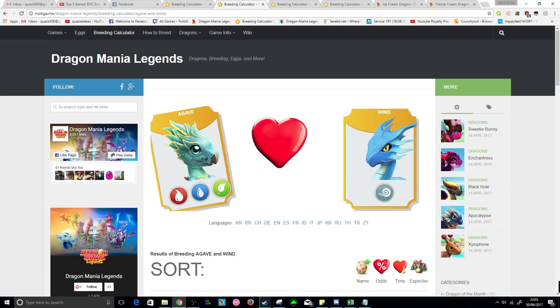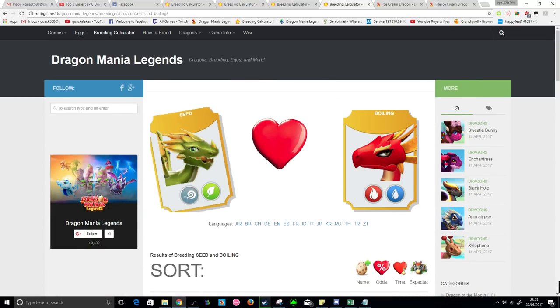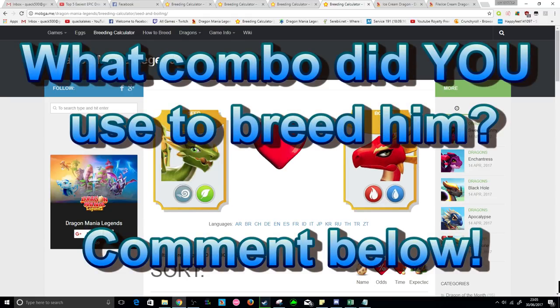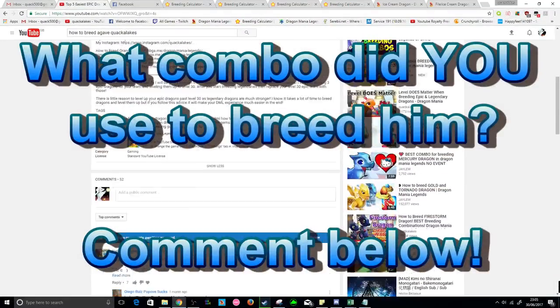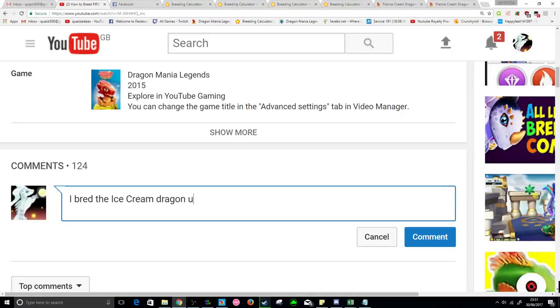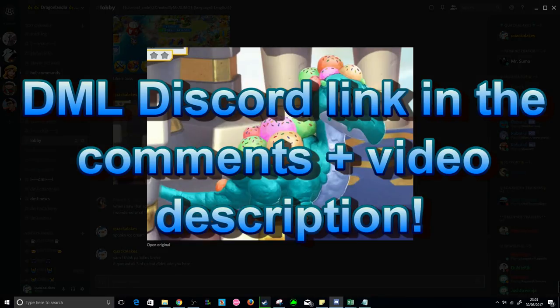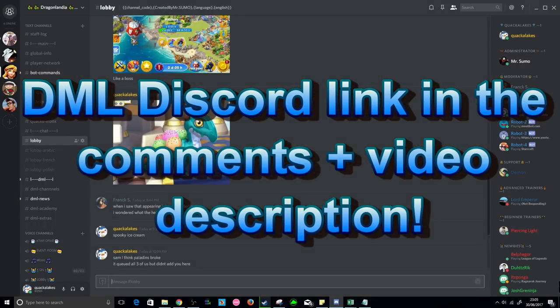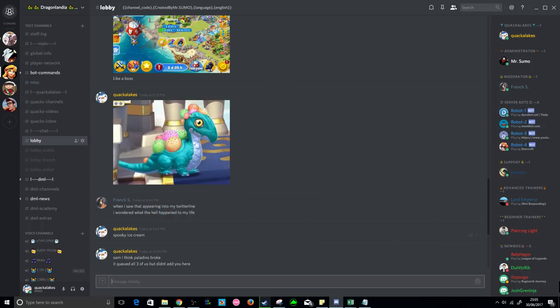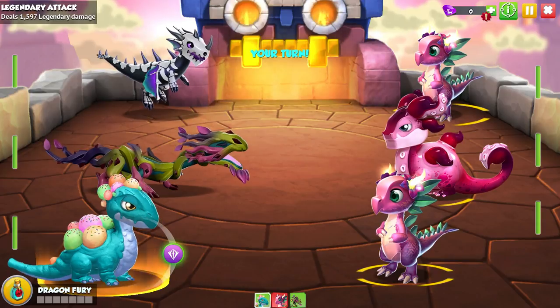These aren't the only combos you can use — there are still some good combos out there, so let me know which combinations you're using or how you managed to breed the Ice Cream yourself. Apart from that, I wish you the very best of luck. Thank you very much for watching, and if you need any other help please feel free to leave a comment below or join our DML Discord server, where you can get real-time help from myself and many other DML players.